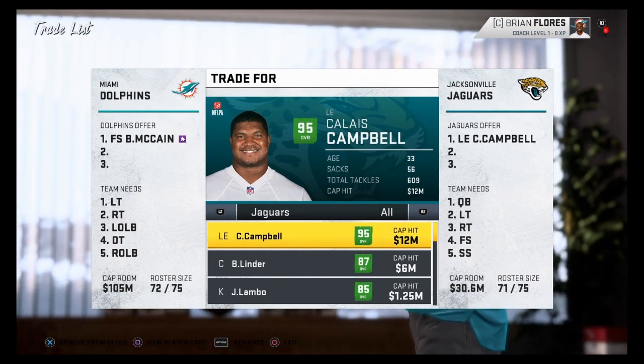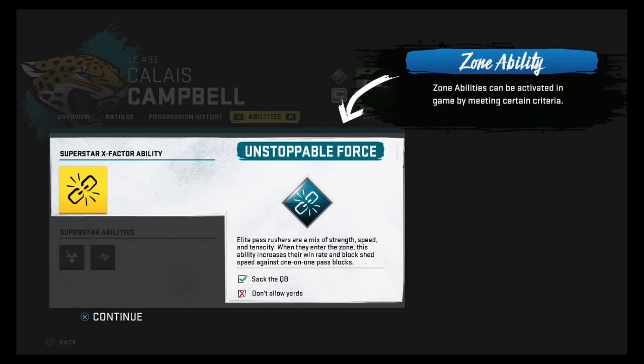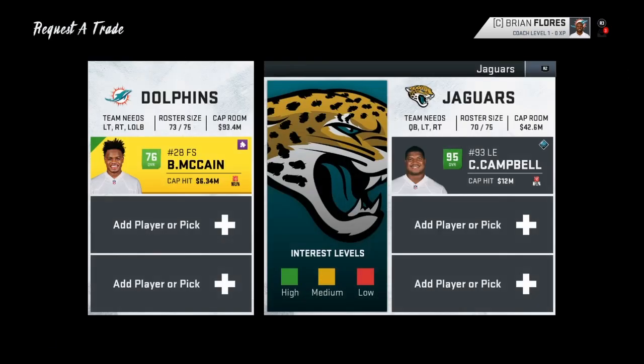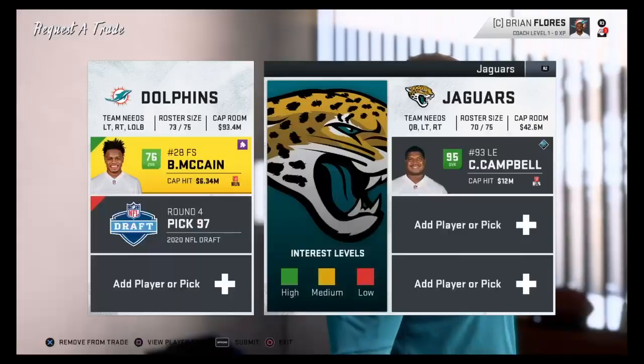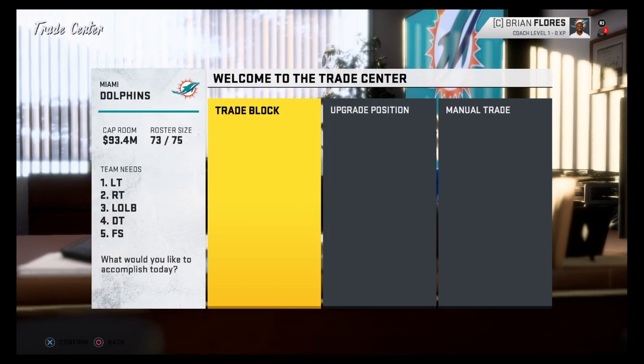The final guy is not someone young, but he is definitely an amazing player you want to get. His name is Clae Campbell. I'm going to trade Bobby McCain for Clae Campbell — it almost went through. He's a 95 overall X Factor. Like I said, he's old, but it's worth it. A fourth round pick and Bobby McCain — that's all it took.